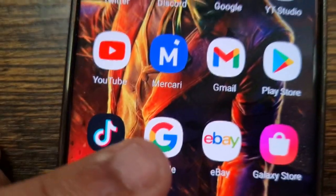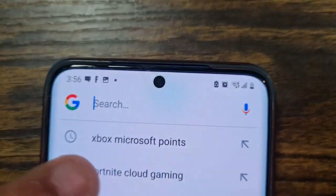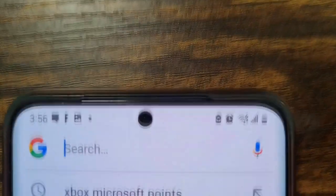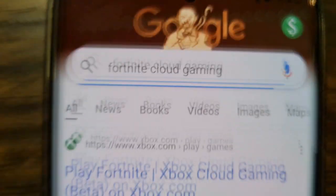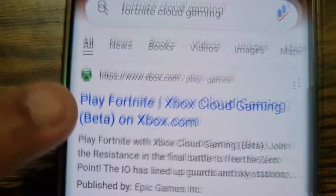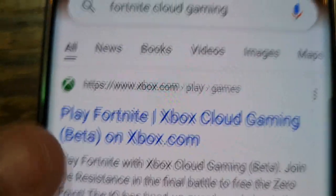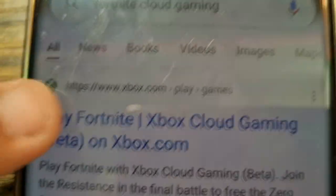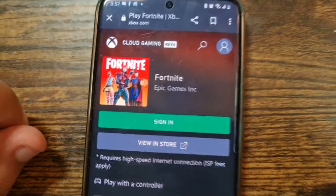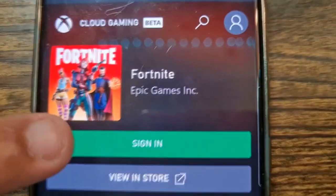Go to Google and type in 'Fortnite cloud gaming.' Click on that. It should pop up and make sure the website is www.xbox.com — that's super important. It should say 'Play Fortnite - Xbox Cloud Gaming Beta' on xbox.com. Click on that, and it's going to look like the old version but that's completely fine. Make sure you go and sign in first.